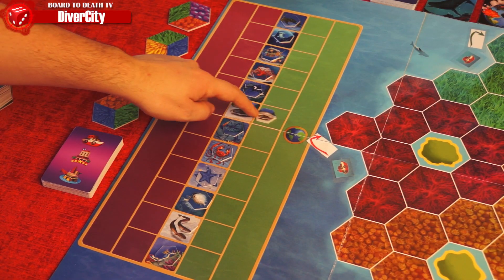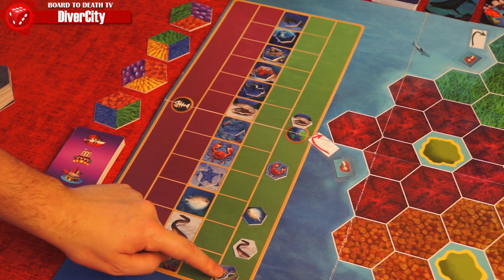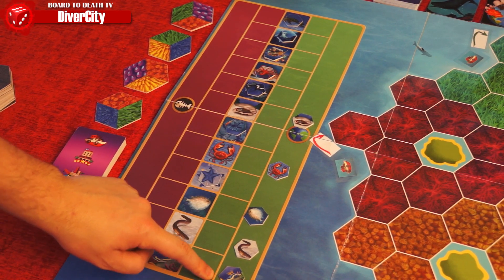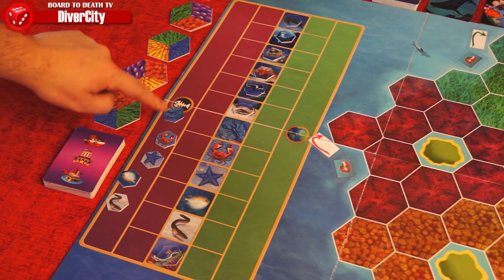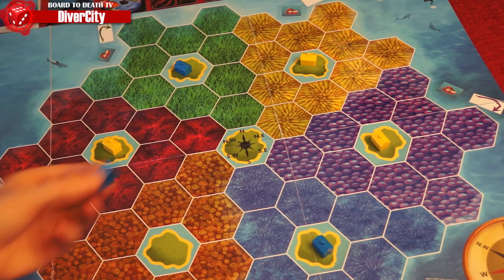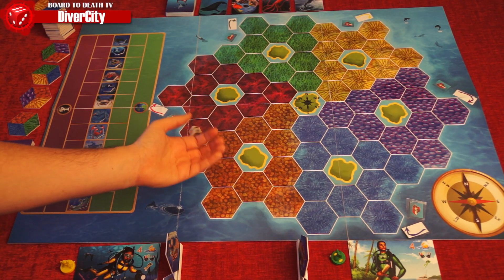Now you're ready to dive. The only way to win is to save a certain amount of species depending on the difficulty level you chose. For the starting game, let's say you just need to save five of them, which means bringing them to a specific spot on the board. However, there are several ways of losing: if too many species go extinct, you run out of dead coral tiles to place on the board, or if there are six hotel resorts built on the island.